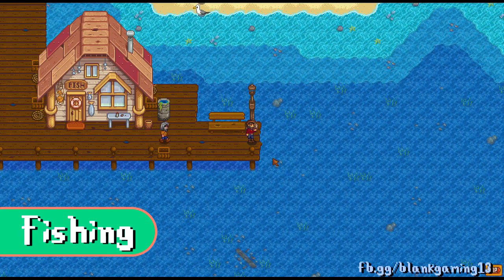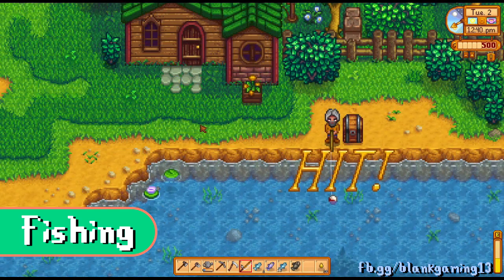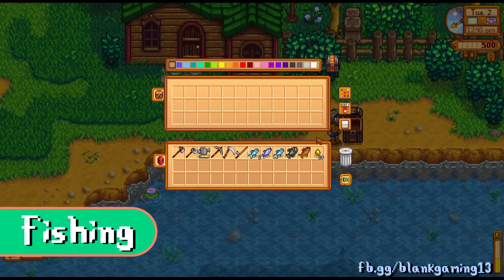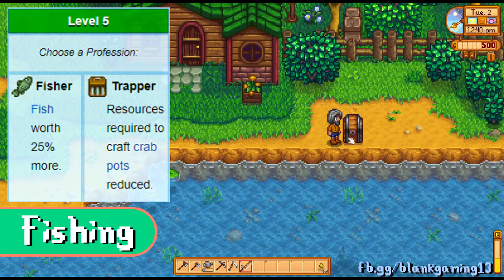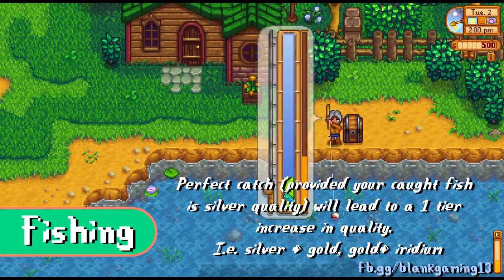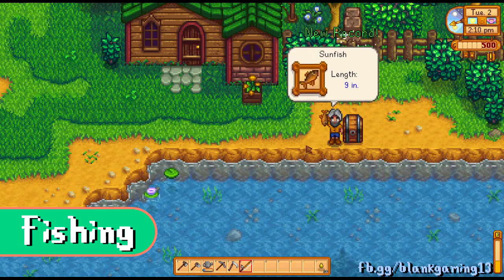You unlock fishing on Day 2. Go to the port and bring a chest with you. When Willy gives you a fishing rod, try fishing right there — place down the chest and start. The mini-game is straightforward: use left click to raise the green bar and don't click to let it go down. Don't worry if you fail at first; the green bar grows as your fishing level increases. At level five, choose the Fisher perk so fish sell for 25% more. Fishing after watering crops is the best free money — on a good run I made seven to eight thousand gold by Day 6 just from fishing.